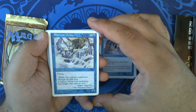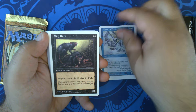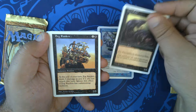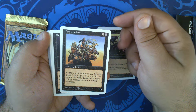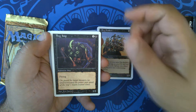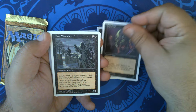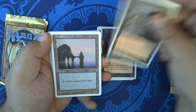Bog Rats, Bog Rats, Herg Raiders — nice Stuart Griffin art. He did quite a bit of art in Tempest, if I remember correctly. Bog Gemp, Bog Wraith by Jeff Menges.